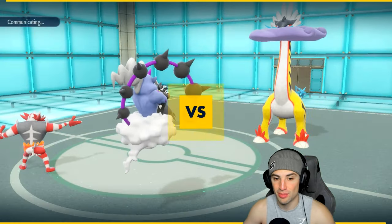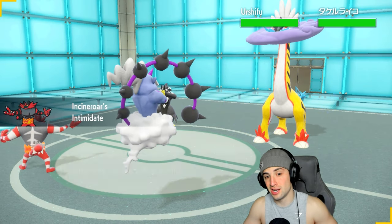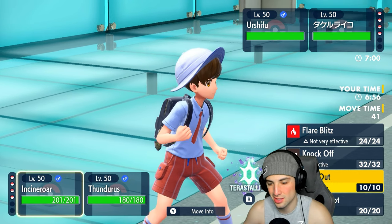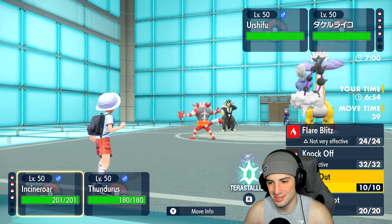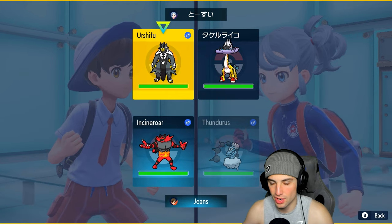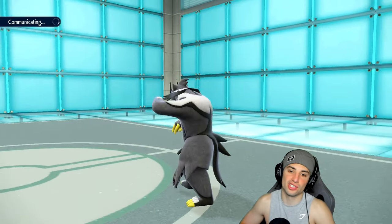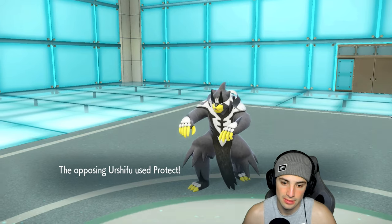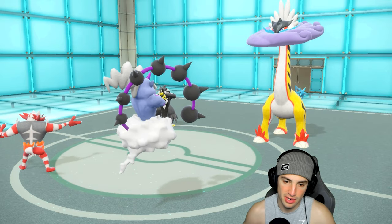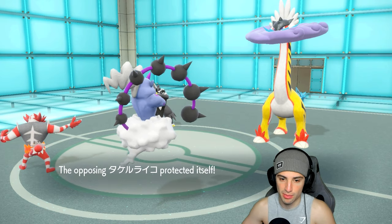I am going to Eerie Impulse Raging Bolt. For Urshifu I might have to use hard pivots. Faking it out might be our first step — we have Ghost Tera which is okay. We're going to Fake Out turn one and go for Eerie Impulse. Could also go for Fake Out and Wild Bolt Storm but they might Detect, so I'd rather just Eerie Impulse this turn. They go for Protect — it's a Double Protect! Nothing I hate more than an early Double Protect.